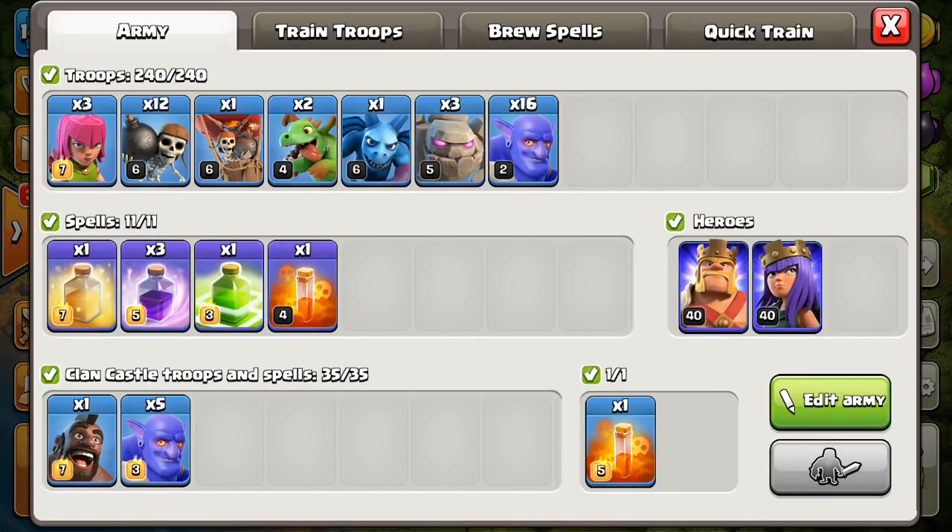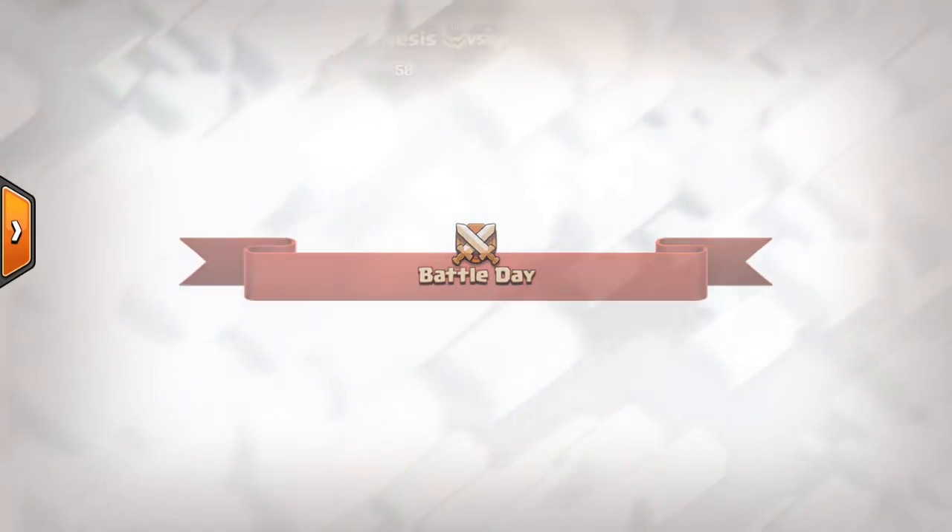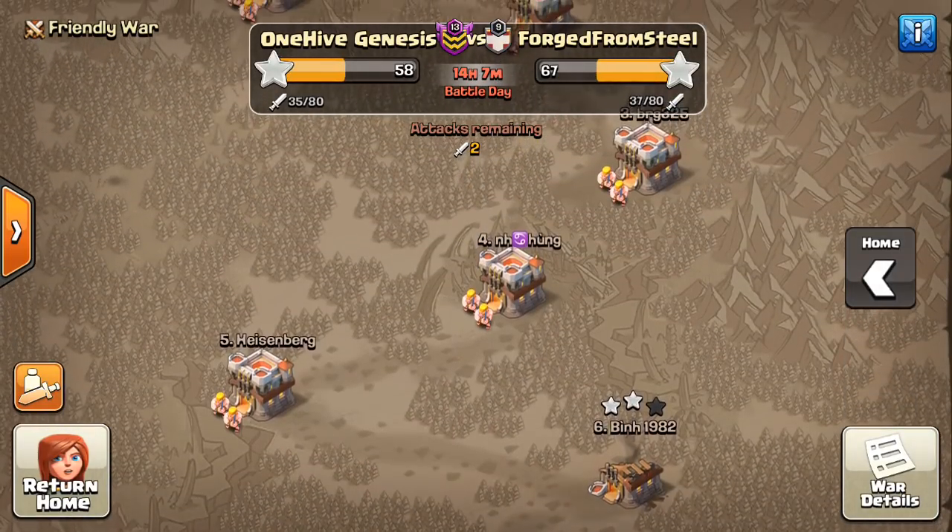Let's see — have the heroes, all the spells look good, CC's full, three Golems, 16 Bowlers. I'll probably do about five and six on the groups, so I'll have like five of my own plus five from the CC going to the middle of the base for the Town Hall. Twelve wall breaks, three Archers, Test Loon, Baby Dragons, Minion. Everything's good, we got it all — let's go ahead and go for it.